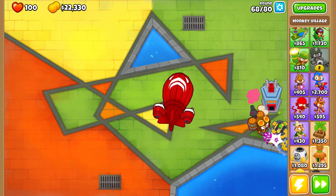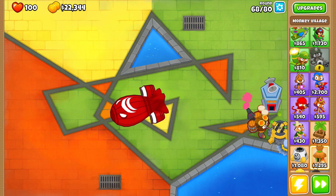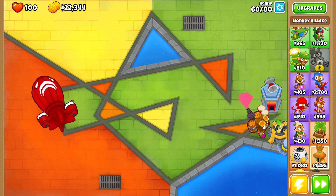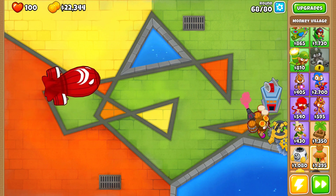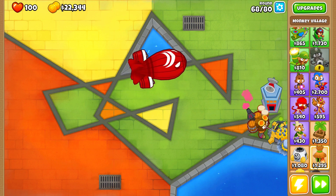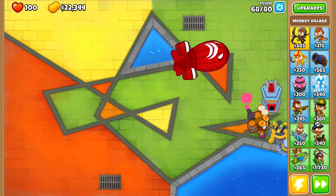On round 80 you should easily destroy the ZOMG and get yourself a nice and easy hard medal. Hopefully you guys found an easier way to level up any of these monkeys. Thank you guys.